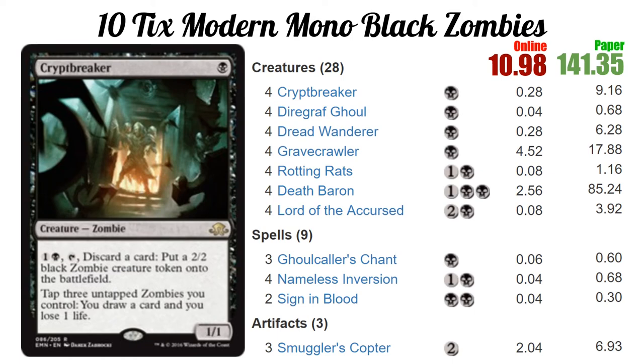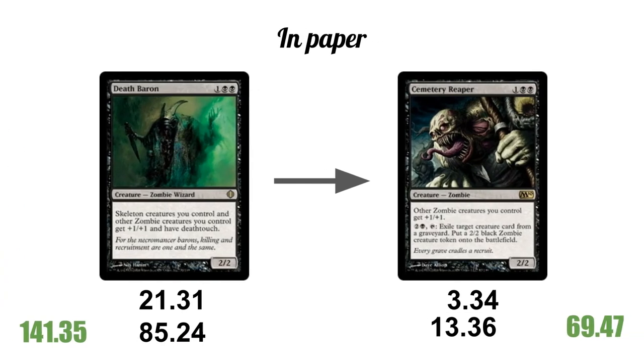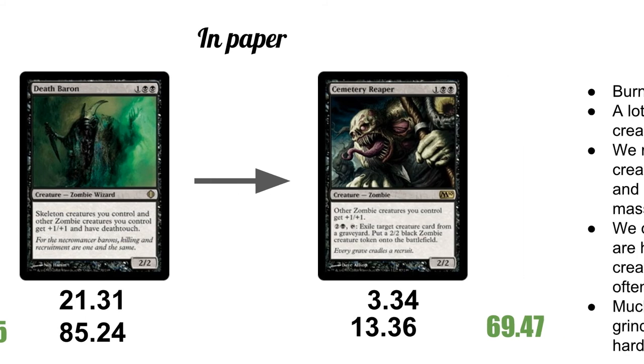If you swap the four Death Barons (at $85 total) for four Cemetery Reapers, you go from $141 down to about $70. Cemetery Reaper is definitely not as good — he gives zombies +1/+1 but lacks deathtouch, and instead has an activated ability to pay three mana, tap, and exile a card from a graveyard to make a 2/2 zombie. Still pretty good. Death Baron is probably the third most important card; Gravecrawler and Cryptbreaker are one and two. You could replace him with another zombie lord and still have a very powerful deck.